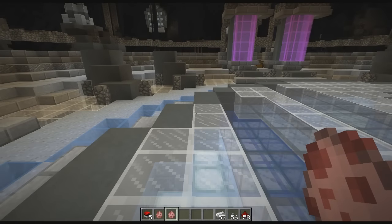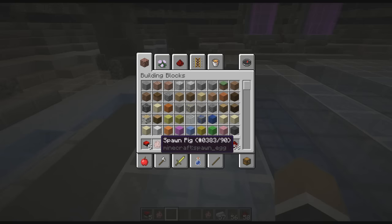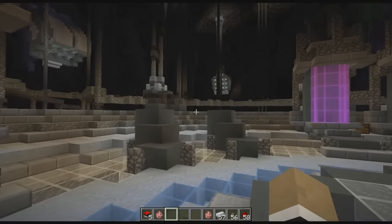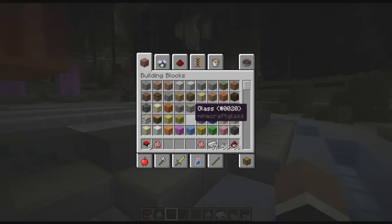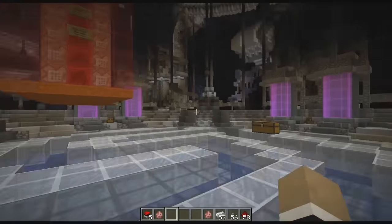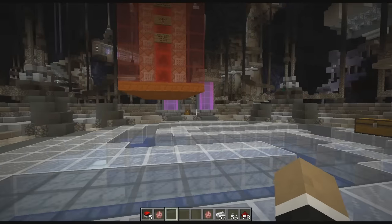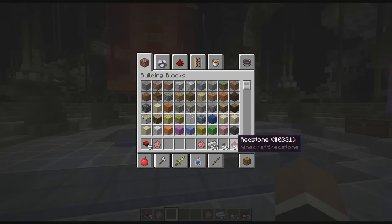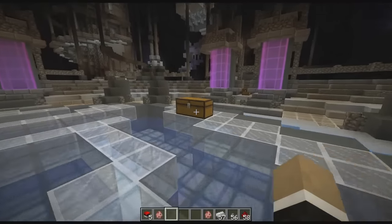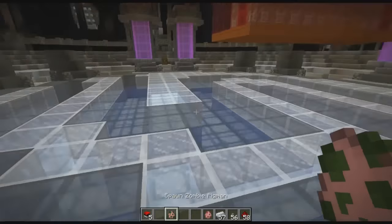When you catch it, it gives you the spawn egg. So if you're in survival and you don't have the ability to get spawn eggs, you walk up to a mob in the wild, throw the pokeball, and if you catch it you get the spawn egg which you can use to drop it somewhere else. The pokeballs themselves use survival-obtainable materials — iron, button, and redstone.